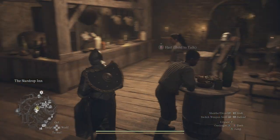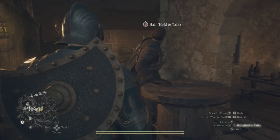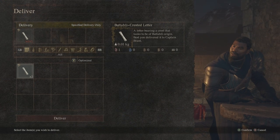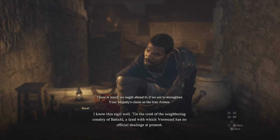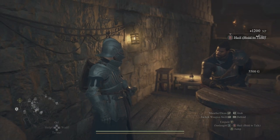Once we speak with Brant, click on the option for the quest we just did. When you go speak with him, it's going to be 'Tell me of the rumors about Allard.' Click on that, give him the note we just stole, and then you'll get a little more dialogue. At the end of that dialogue, the quest will be complete.